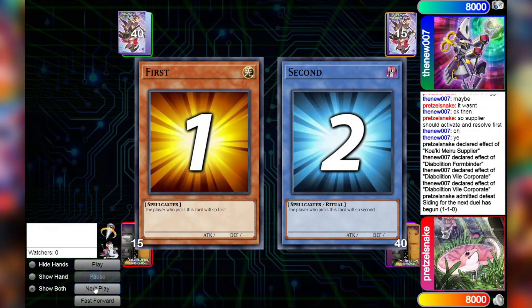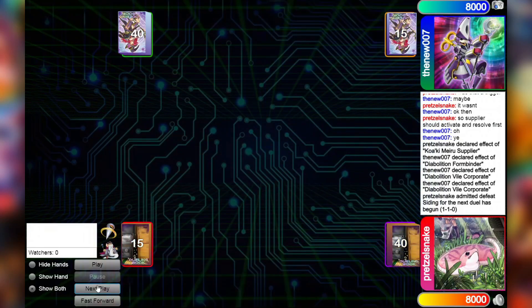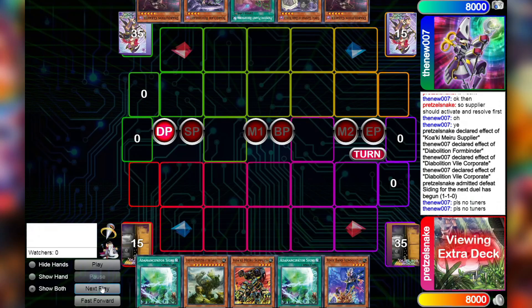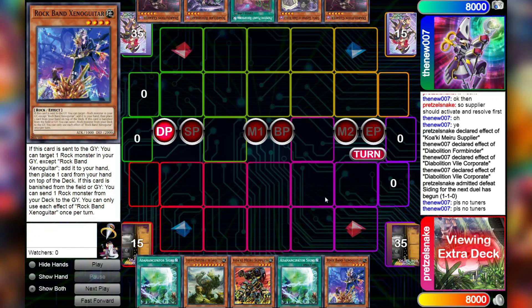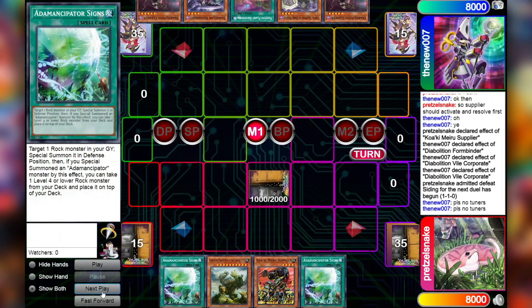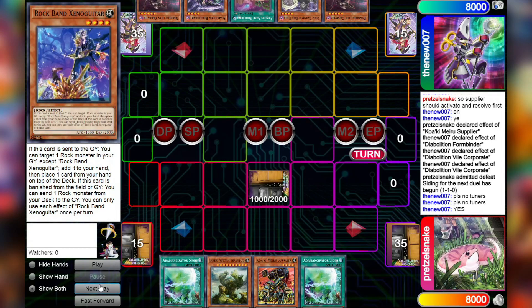I would say some back and forth there, but unfortunately the match was evenly decided. Really interesting combo lines from Ravenclaw, showing off what Diabolition Scareclaw can actually do. No tuners in this opening hand — we are going to be setting Rock and Banzino Guitar and ending the turn.